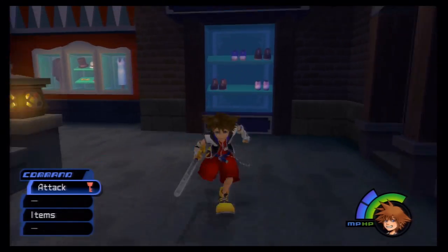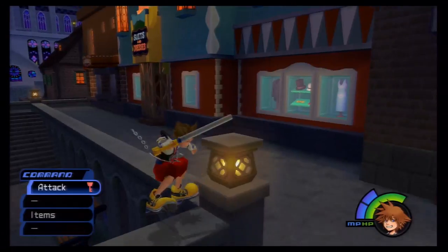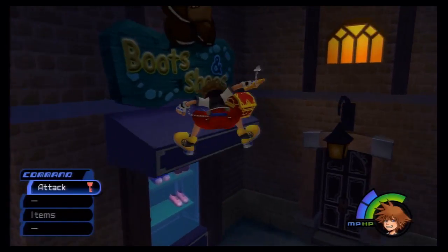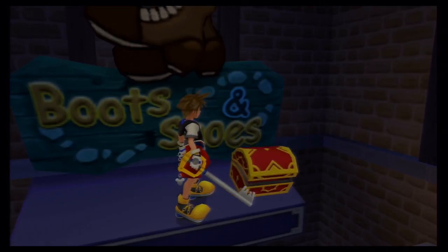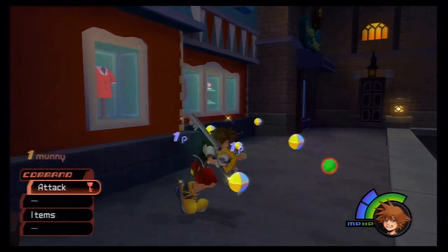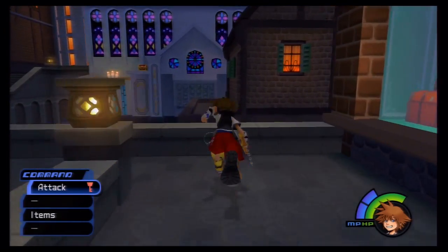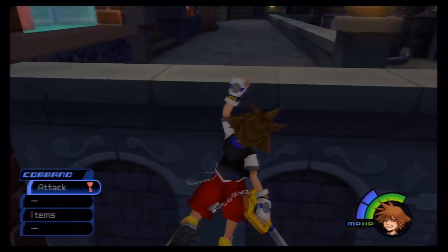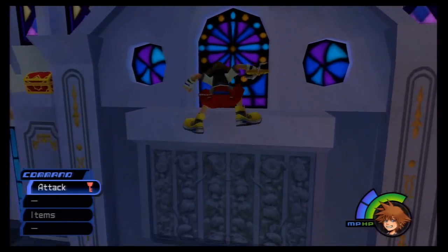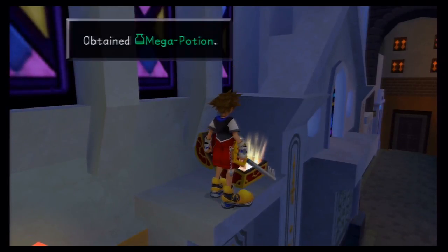We saw that guy — he looks like he doesn't have a heart. We want to jump up here. Up here at the Boots and Shoes shop you'll find another postcard. We'll continue this way and be attacked throughout the area, but that's okay — they go down really easy. We want to jump on this ledge and across, then jump onto this platform and open this chest to find a Mega Potion. A Mega Potion acts like a potion but for everyone in your party, so don't use it while you just have Sora.